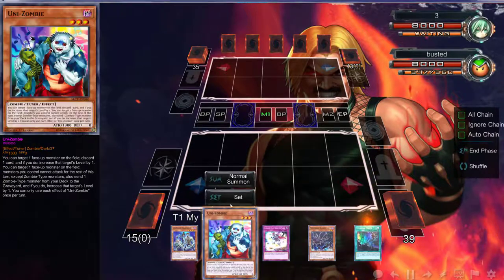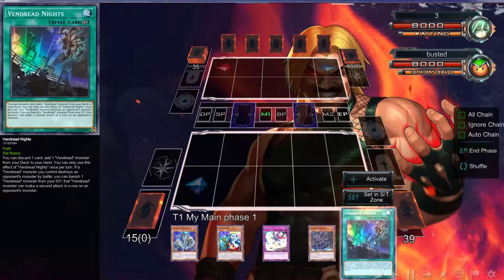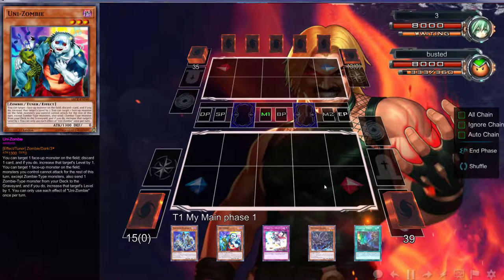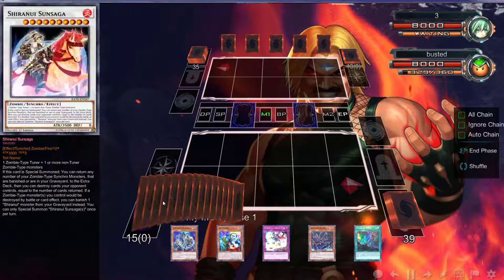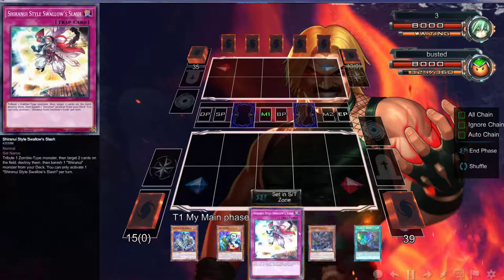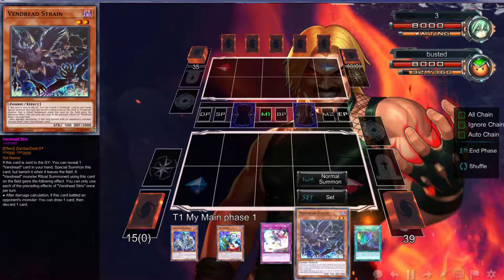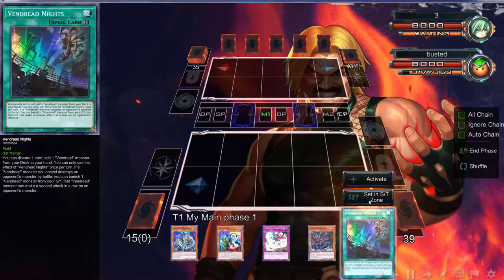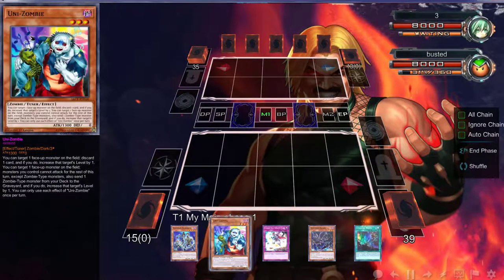With what we have, we could normal summon — this is why this needs to search a Vendred card — because what I could have done was easily discarded this, searched a ritual spell, then normal summoned Goblin Zombie, got everything off. Normal summon Unizombie, got that off. With that being said, I believe we can just set Strain, because it comes back for free and we can get a free Swallow Slash off of it, or normal summon Unizombie, activate Knight to ditch Strain and get that back.